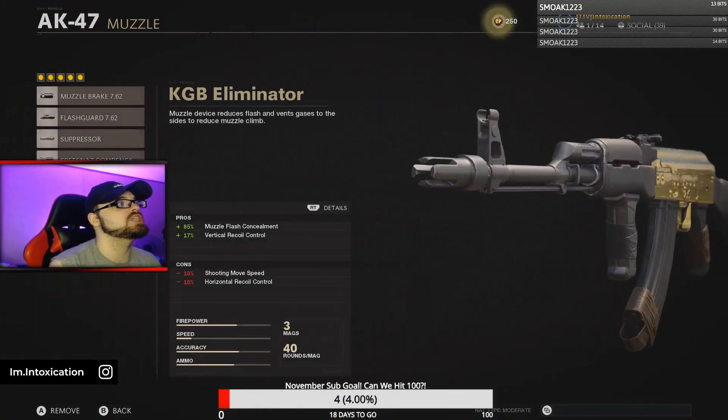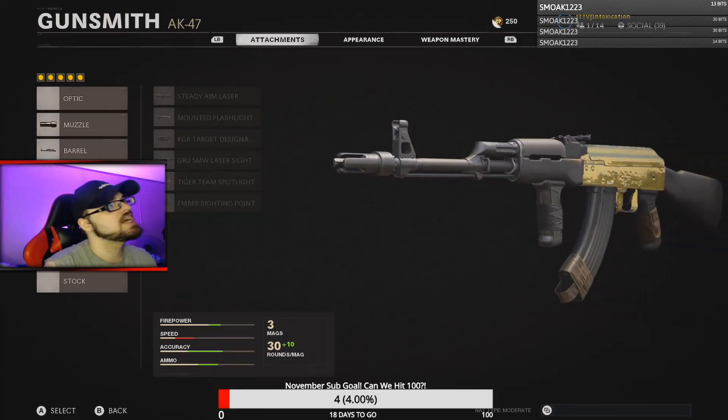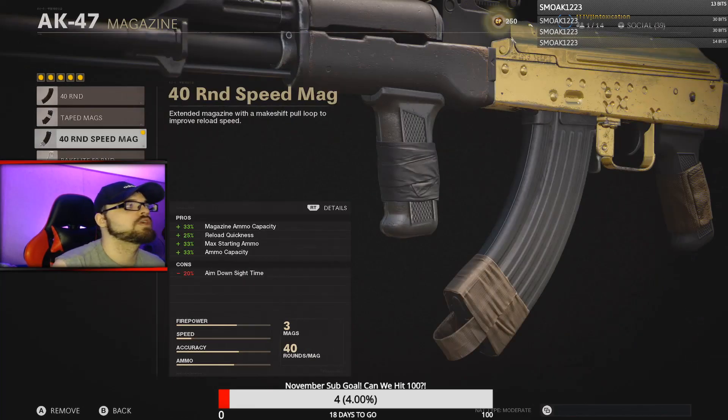For this setup I'm running the KGB Eliminator muzzle, which helps with vertical recoil. I'm also running the 18.2 Takedown barrel because it has the most effective damage range. Then I'm running the Spetsnaz grip, which helps with both horizontal and vertical recoil. For the magazine, I'm running the 40-round speed mags, which help with reload speed.